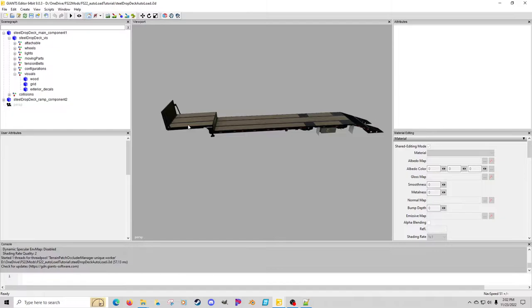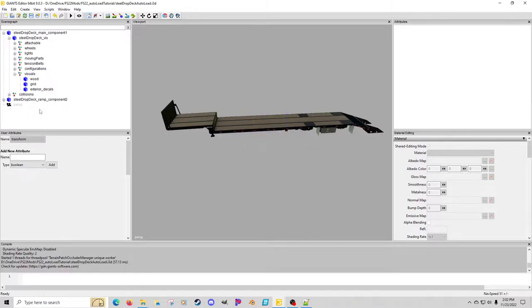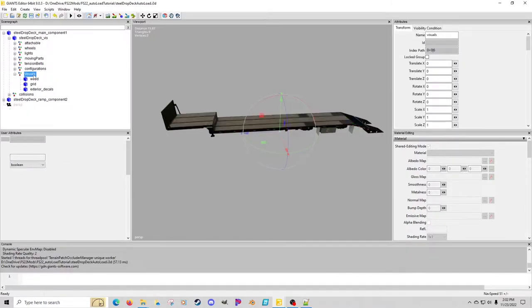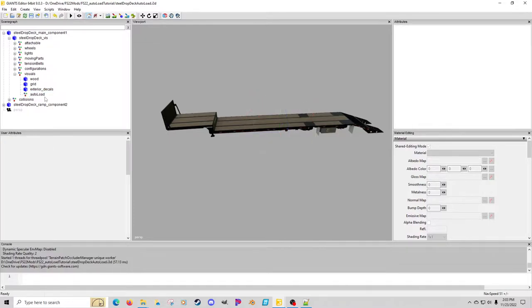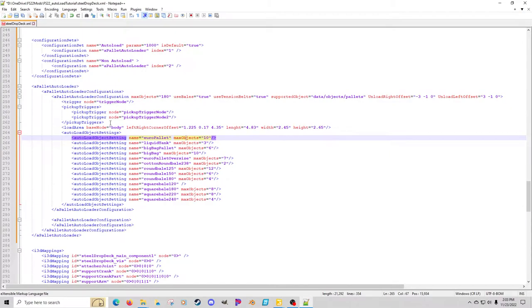You can look at the example, but I'm going to simply start by creating a transform group. I usually put stuff in the visuals so I know it's inside a transform group that will move with the vehicle or trailer. I'm going to call this 'auto load' and then I'll need another transform group inside it. We're going to go back into the XML and start looking at what we actually need.